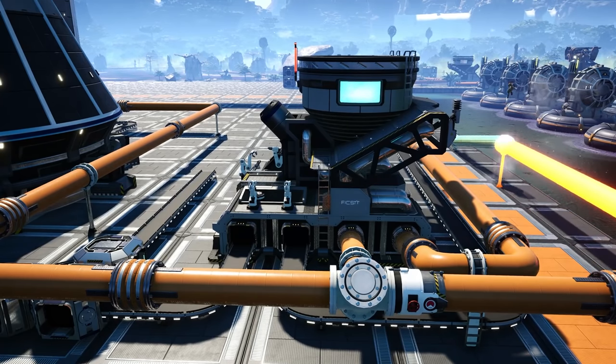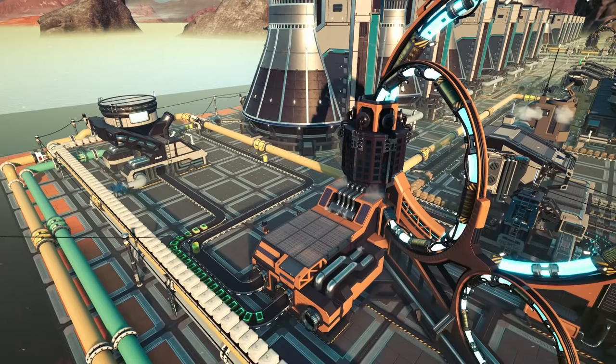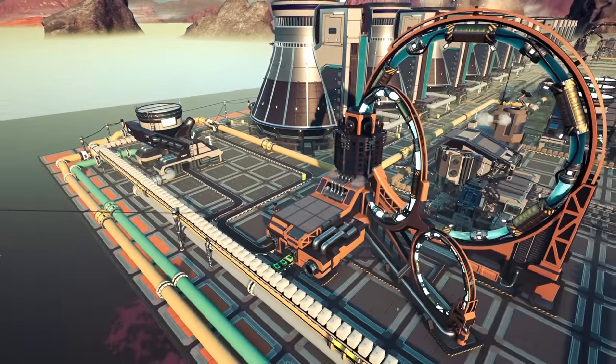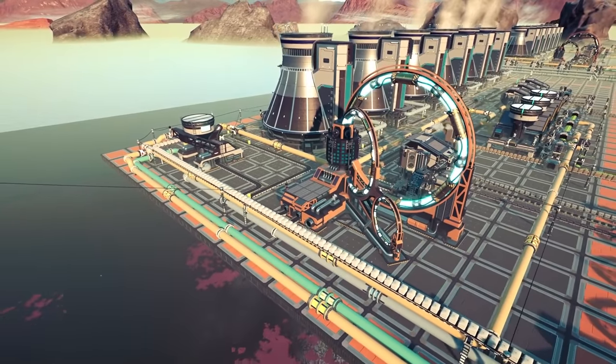At this point we have a water output line. This can be used in any manufacturing that you require in your factory, or should you wish, you can actually loop this to the nearest power plant and reduce the water coming from the water extractors.